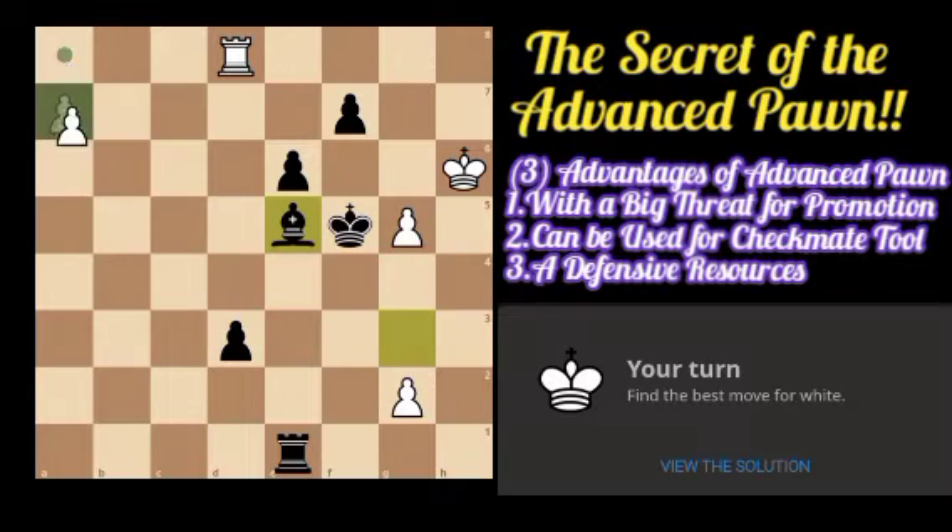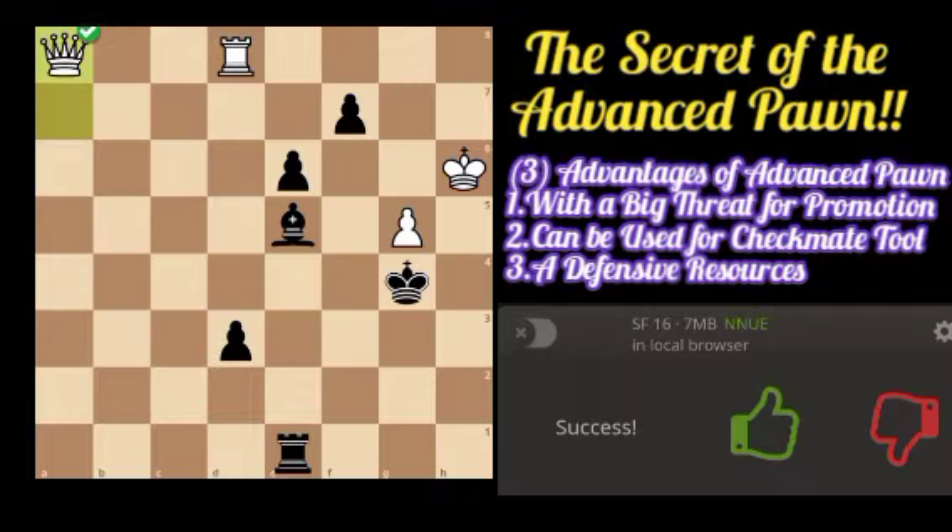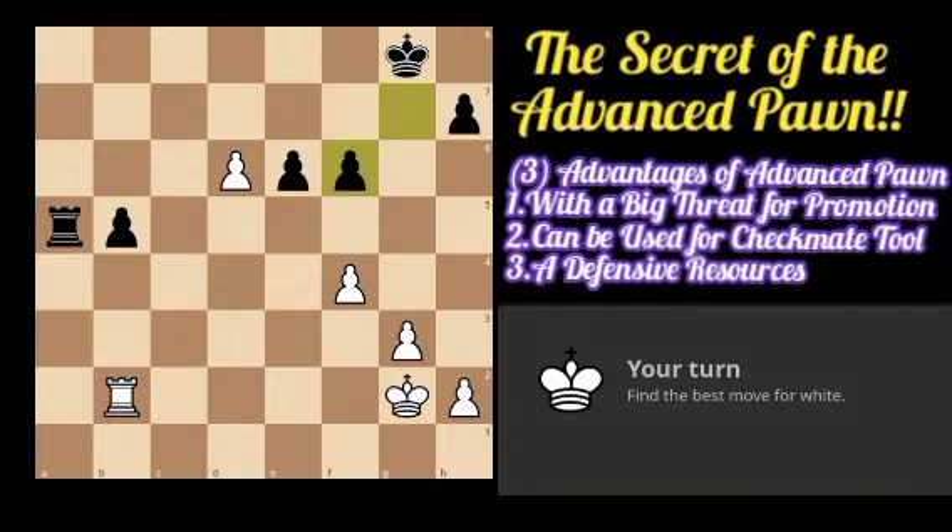Another advantage of the advanced pawn is that it can be used as a defensive resource. After this bishop move, although we have an advanced pawn on a2, we are actually threatened to be checkmated by rook to h1. Even though our rook is there to defend the passed pawn on a2, there is a threat of rook to h1 and the king cannot go to g7. So we first push our pawn to g4 giving check to open the diagonal, then after the king moves it is time to promote our pawn to a queen, which defends the h1 square and there is no checkmate.